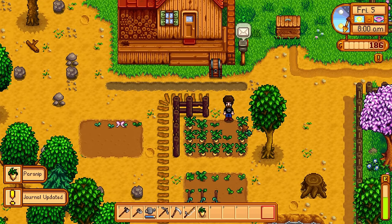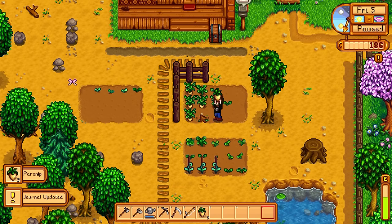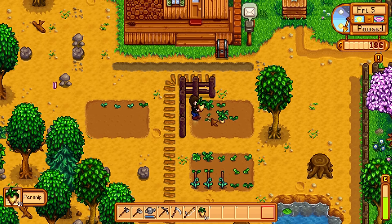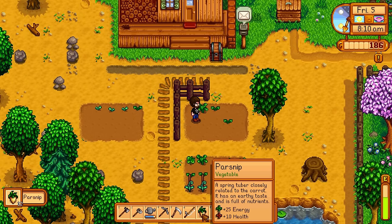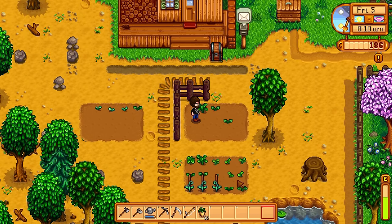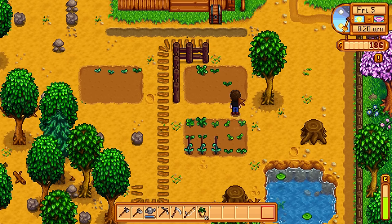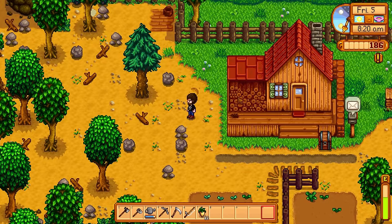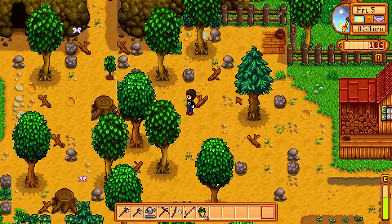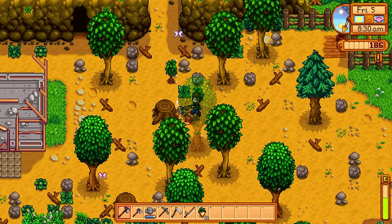Let us begin harvesting the goods. So that's the parsnips. Now how does this work then? What does the parsnip do? Gives you energy and health. I guess we sell them. There's nothing else I can really harvest here. Now there was another plant over here, was there not? I recall there being something up here that I couldn't pick up because I had no inventory slots.